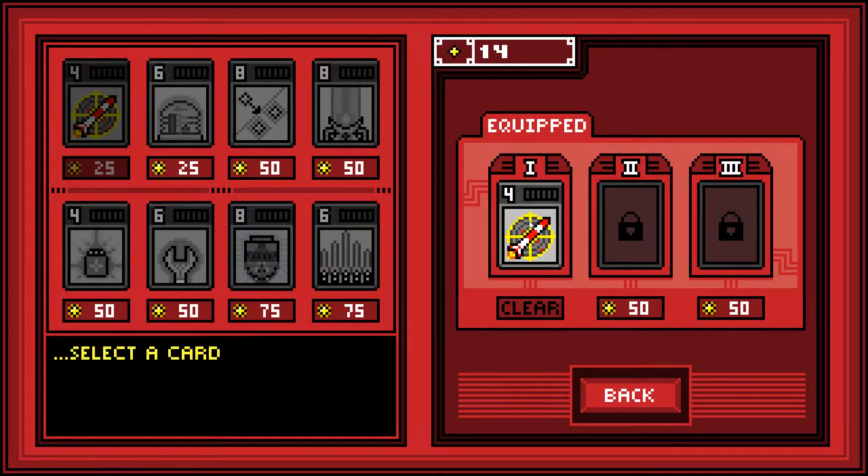This card lets you select a target manually before firing a single missile. We'll see how that works.